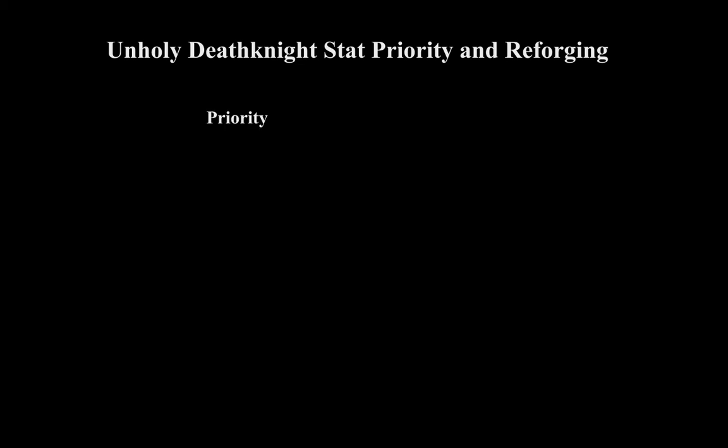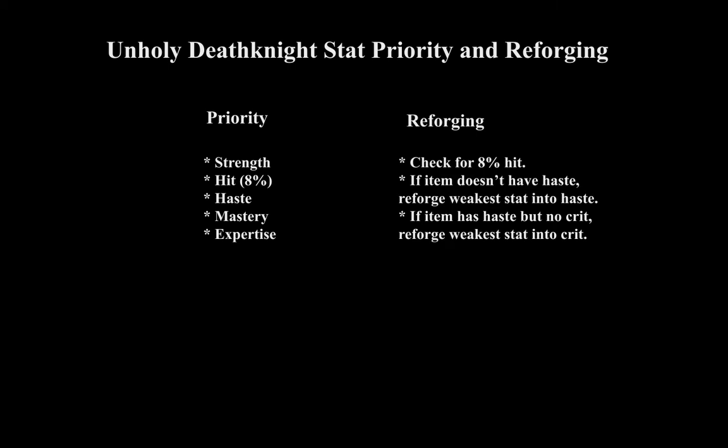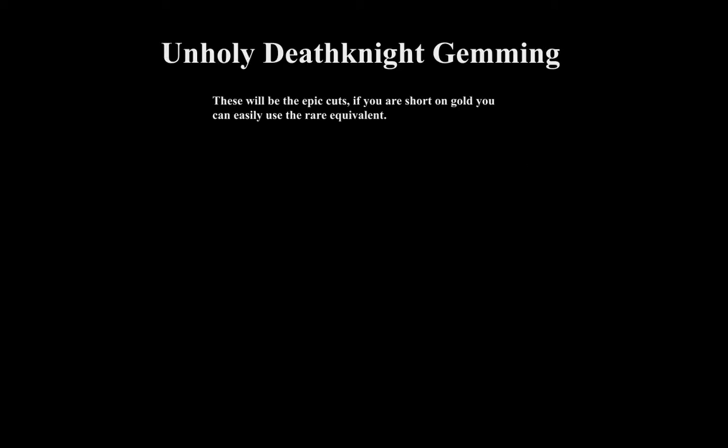This is the unholy death knight stat priority and reforging. The stat priority for unholy DPS in 4.3 is: Strength, Hit (to 8%), Haste, Mastery, then Expertise. For reforging, first check to make sure you have 8% hit. If not, start reforging your weakest stat into hit. After that, if the item doesn't have haste, reforge the weakest stat into haste. If the item has haste but no crit, reforge the weakest stat into crit.